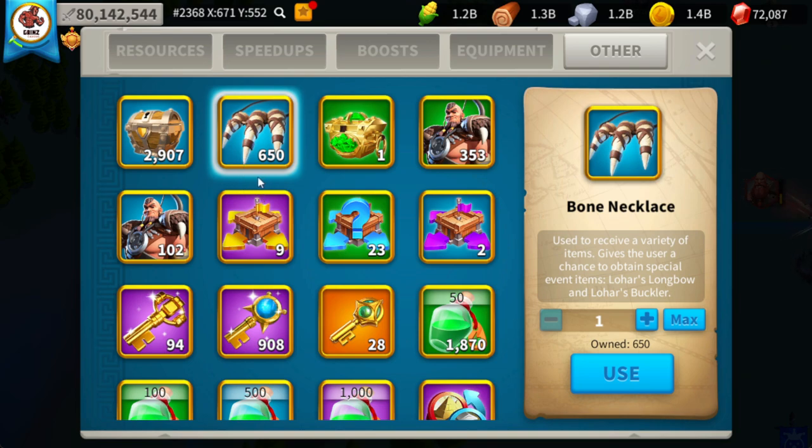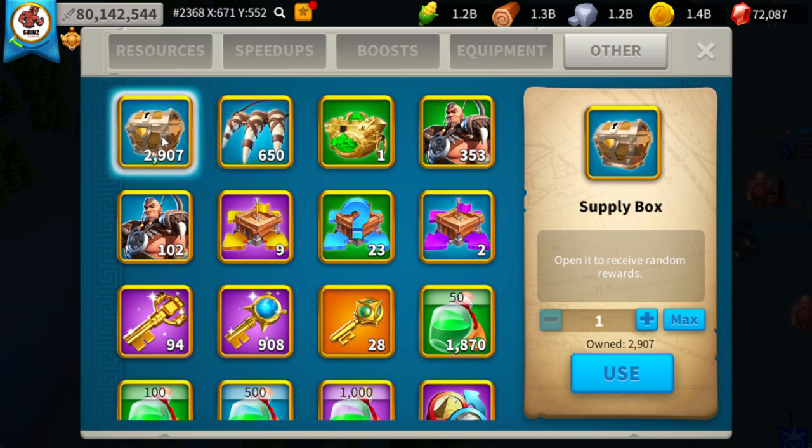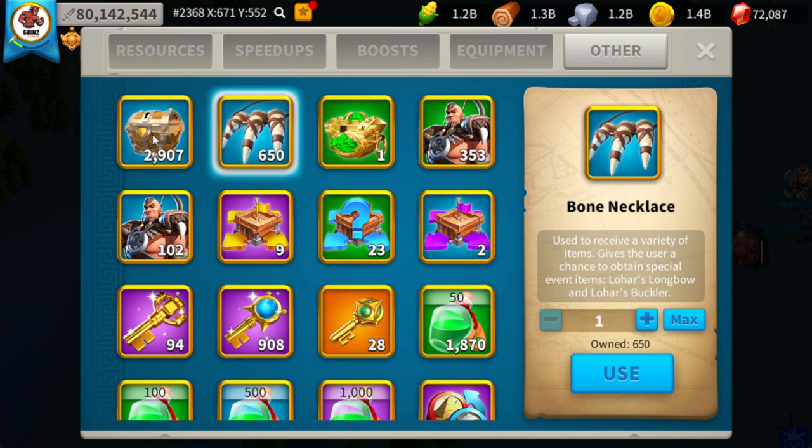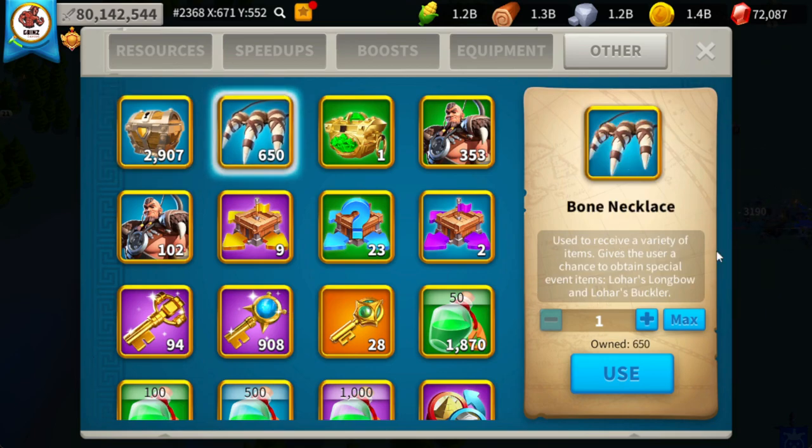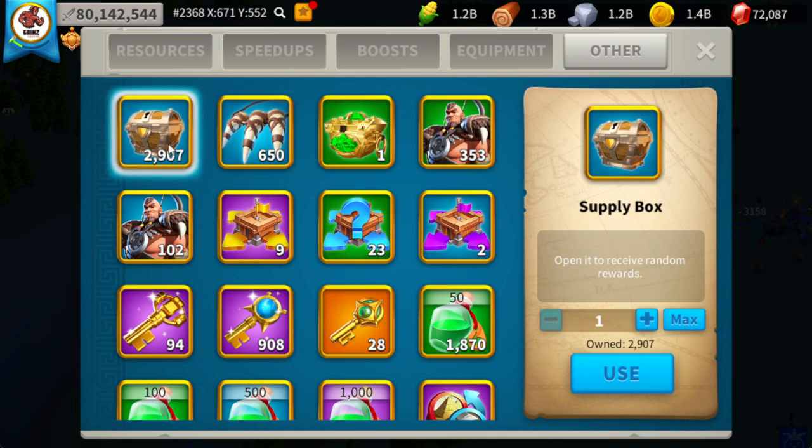We're going to be opening up 650 bone necklaces and 650 supply boxes and compare the rewards from both events. We'll see which one is going to be better for you to push with your main, or if you're looking to spend AP on your farms for extra rewards. We'll start off opening 650 supply boxes and then right after that we'll open 650 bone necklaces to compare results.